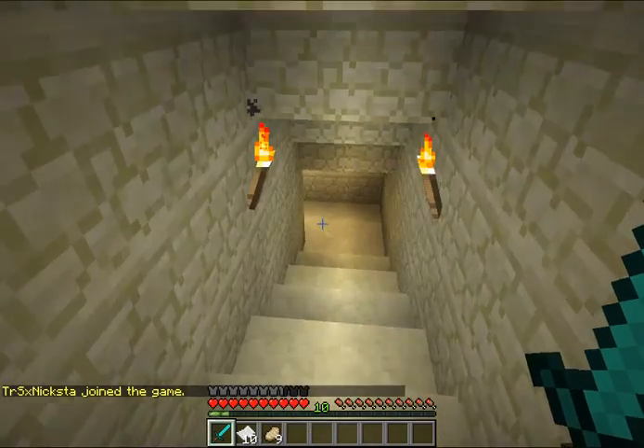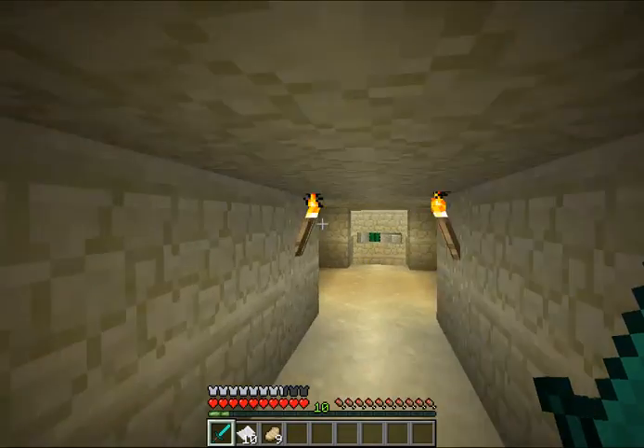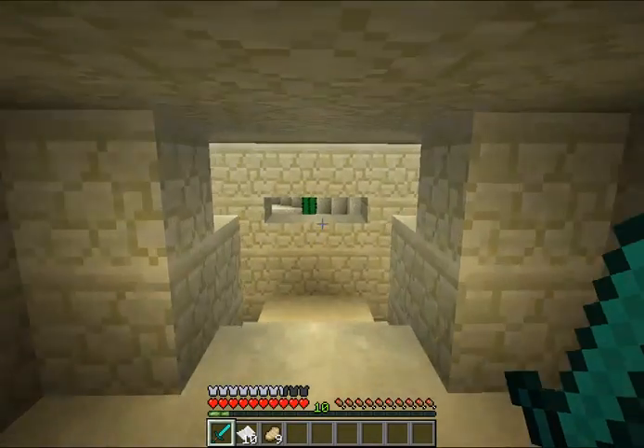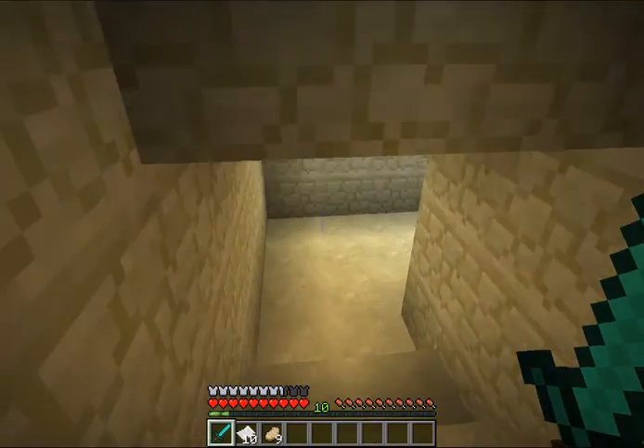We're going to follow down the stairs. The first bit is very simple — you've just got to follow a few routes and pay attention to a sign. You'll find two ways you can go here: left or right. Left leads to a dead end and right leads to the dungeon itself.